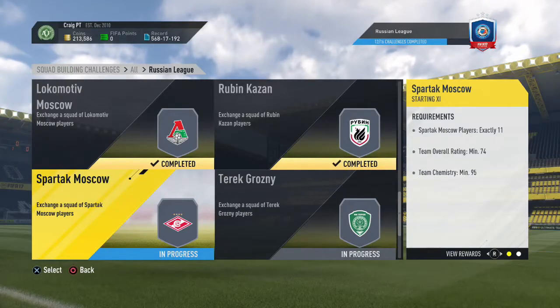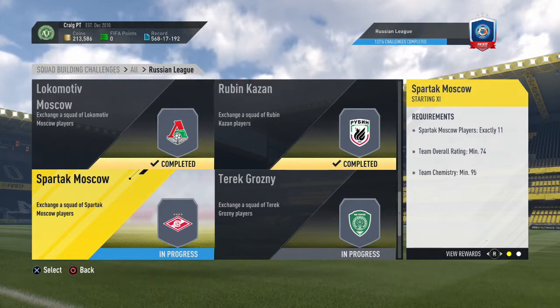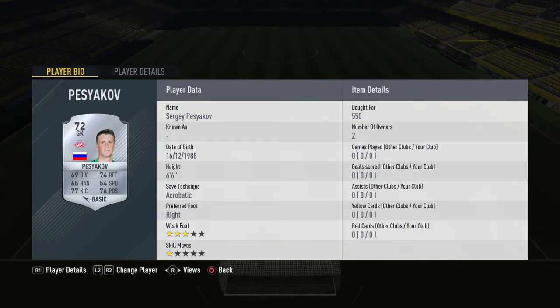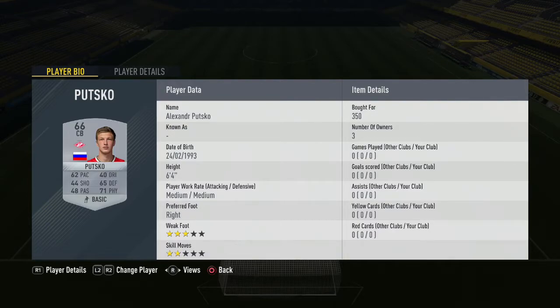Spartak Moscow is the next side — relatively cheap, not quite as cheap as Ruben Kazan but still not too bad. We start in goal with Pesnikov for 550 coins. Moving to right back we have Eschenko for 400 coins. First centre back is Puchko for 350 coins, then Bocchetti as his partner for 400 coins. In the left back position we have Glushikov — ships as a CDM but putting him at left back you only pay 400 coins, saving yourself a lot of coins.